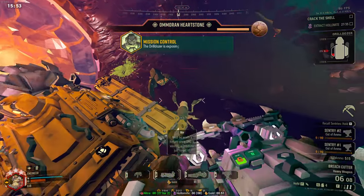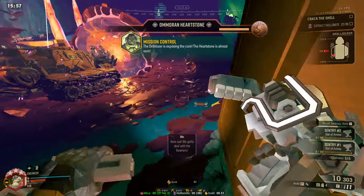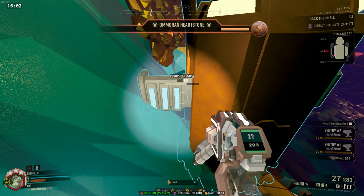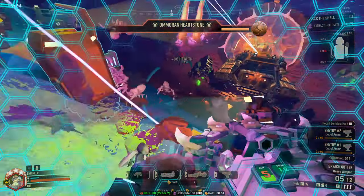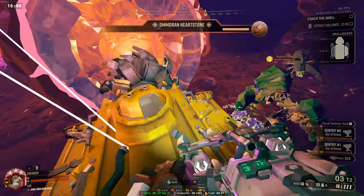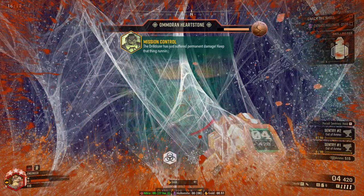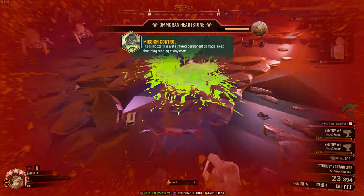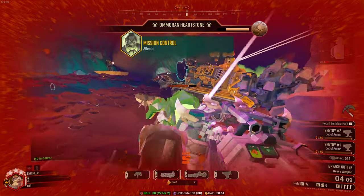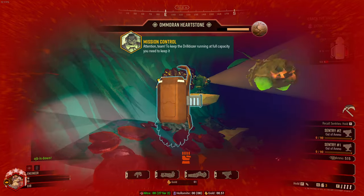The Drilldozer is exposing the core — the Heartstone is almost ours. Repair the Drilldozer before it takes permanent damage. The Drilldozer has just suffered permanent damage. Keep that thing running at any cost. The bugs are swarming! To keep the Drilldozer running at full capacity, you need to keep it clear of bugs.